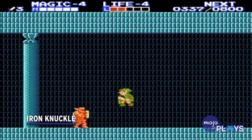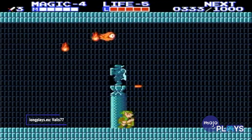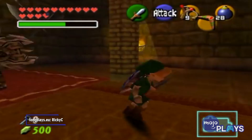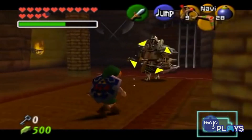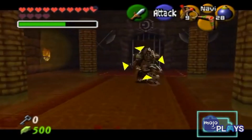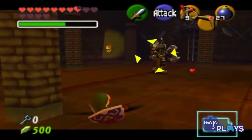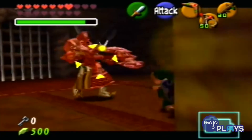Iron Knuckle. Zelda 2 is a hard game, partially due to the slew of new, challenging enemies introduced. One of them was the Iron Knuckle, an enemy similar to the Darknut. Coming in different variants, Iron Knuckles would constantly change the position of their shields to block while trying to stab you. They were closer to minibosses when they were brought into 3D, where they moved much more slowly than their 2D counterparts. However, getting hit by one would take off multiple hearts at a time. Although they don't appear in most games in the franchise, finding one means you'll have one hell of a fight ahead of you.